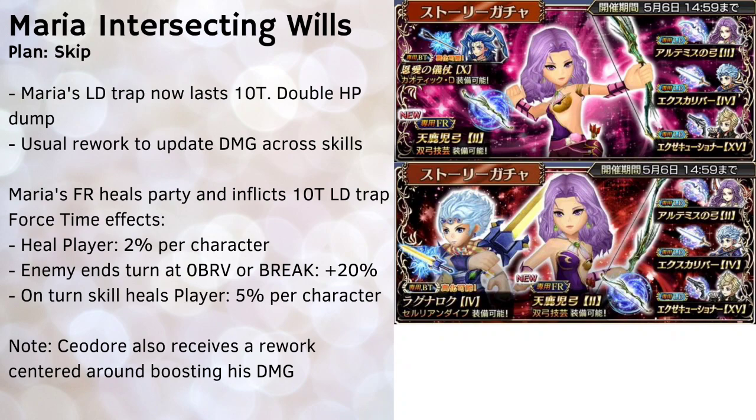One final note: Cedar also receives a rework on this event, focused on updating his kit to include more HP dumps — looks like he gets one additional HP dump across most of his attacks. His damage is boosted after the rework, but his kit otherwise largely remains the same.